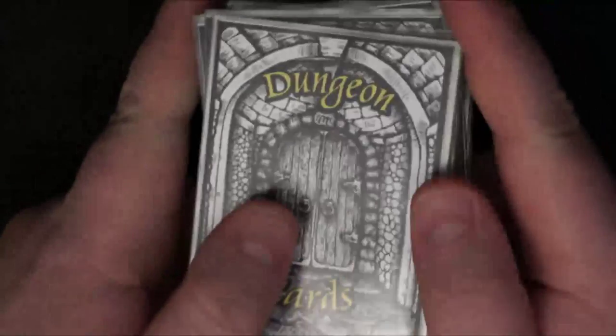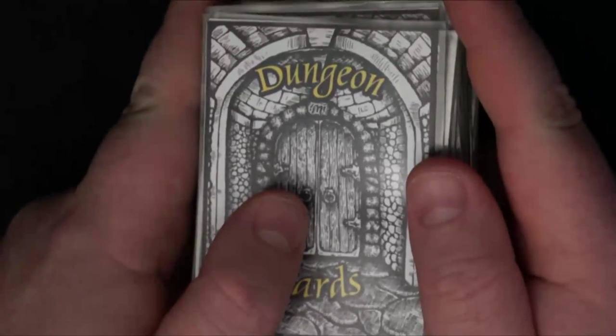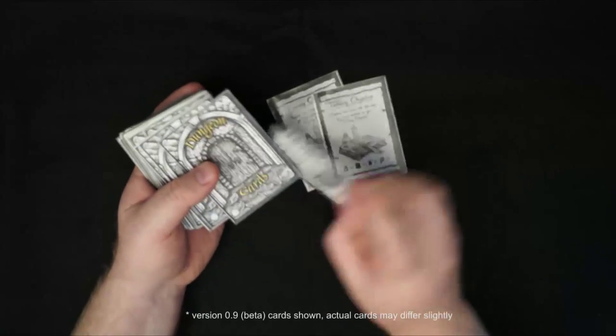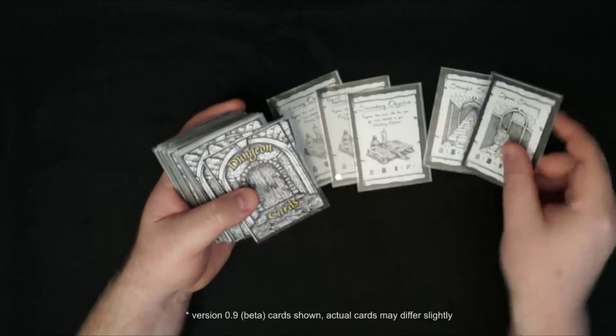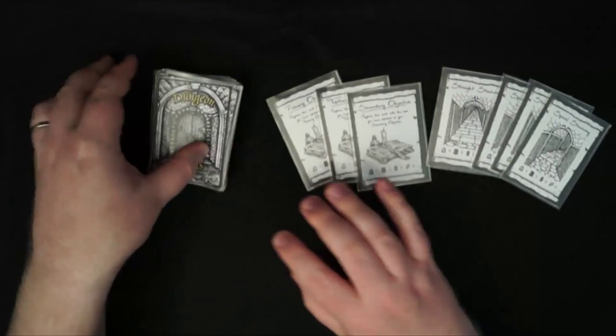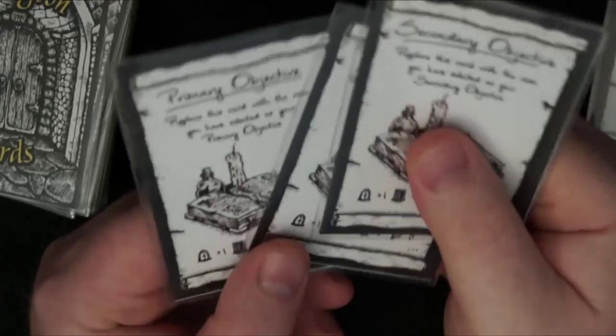If you're doing it before the session, probably 10-15 minutes and you'll have yourself a dungeon. Initially, you just take out the objective cards, of which there are three, and the stairway cards, of which there are four in the standard deck, and put those aside.